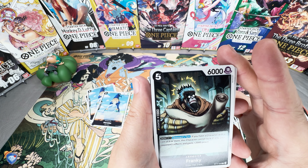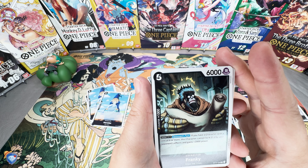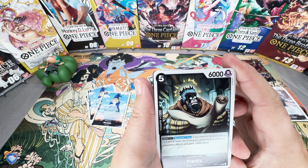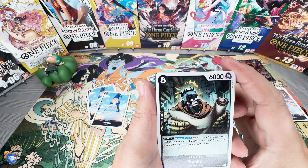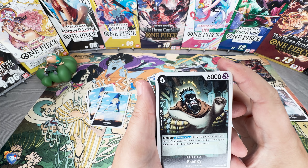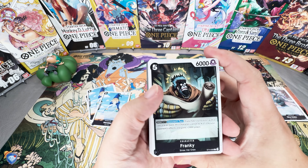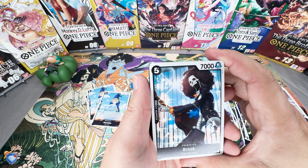Next up is Frankie — five costs, 6000 power, 1K counter. Attaching DON on opponent's turn: if you have a character with a six cost or more, this character cannot be KO'd by your opponent's effect and gains 2000 power, boosting him to 9K for five costs. Then with that attach, turning him into a 10K attacker. It's a pretty strong card — can't be KO'd, maybe you cycle this down and just swing it out. They'll definitely have to target the eight or six cost or more to get rid of that buff. Looks like we are getting two of the Frankie.